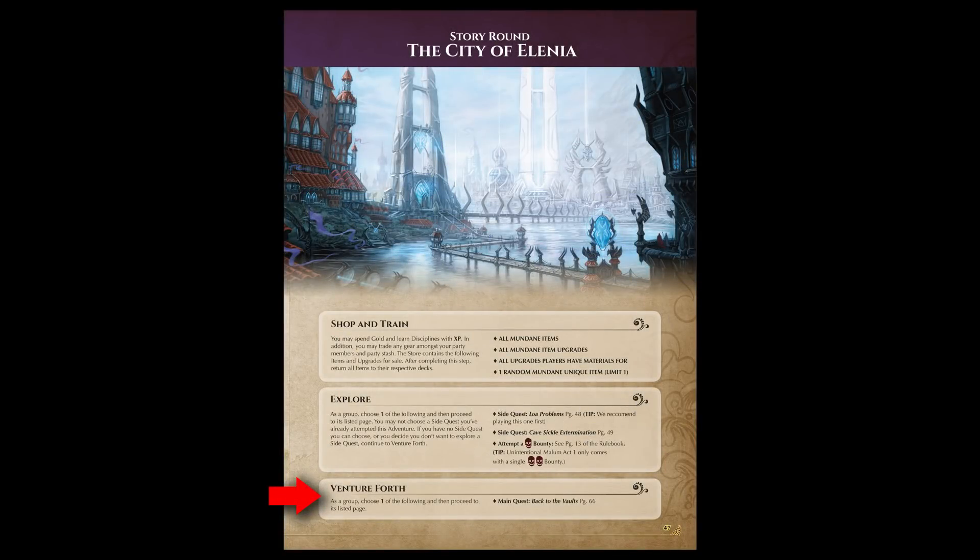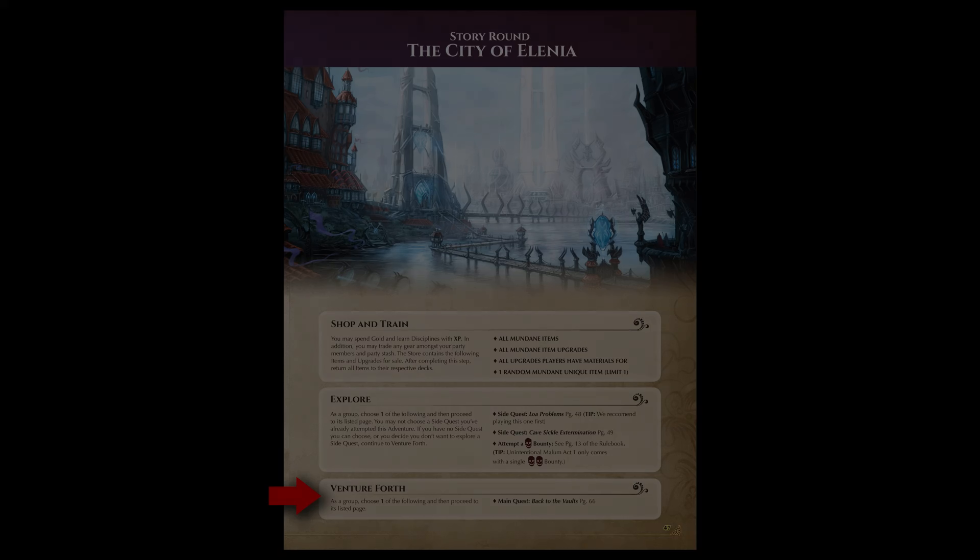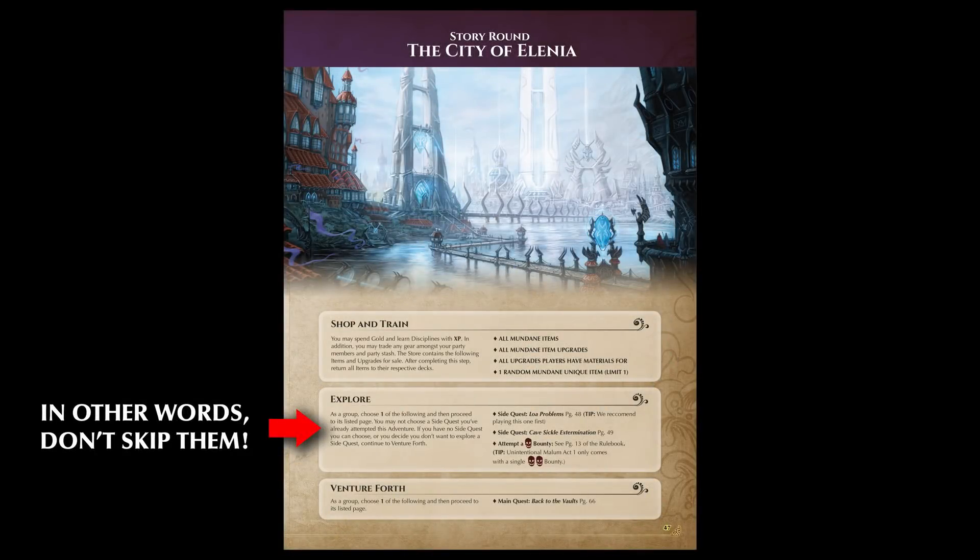After players have finished all available side quests or don't want to embark on any more, they continue to the Venture Forth step of the story round. The Venture Forth step will continue the main story, bringing our heroes' journey onwards. While players can skip through all side quests, the game is balanced around doing all of them, so choosing not to do any will increase the difficulty tremendously.